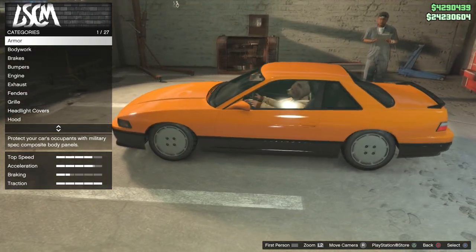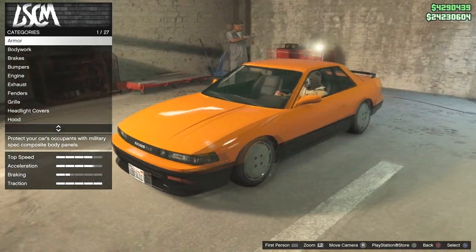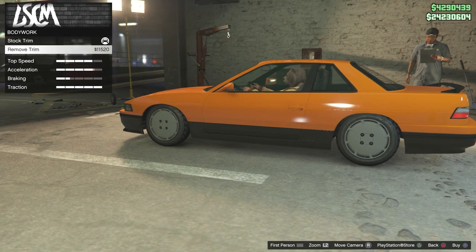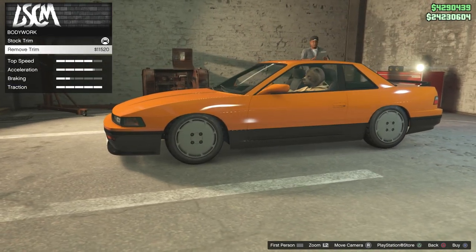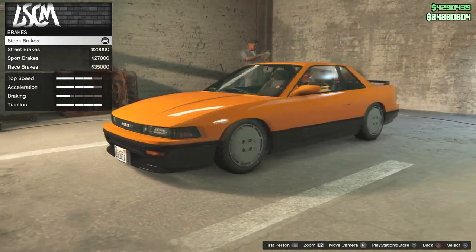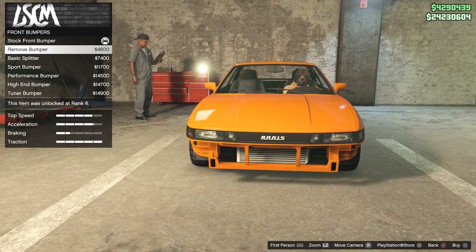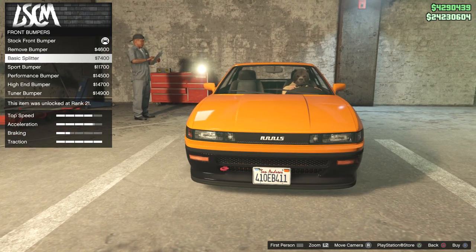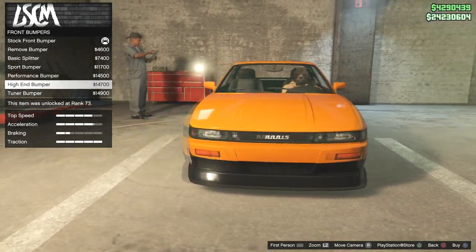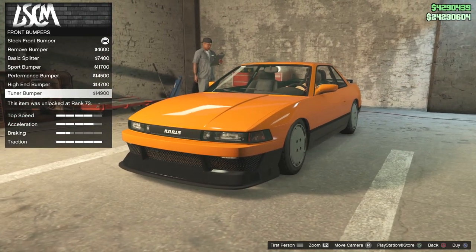We're in the garage now customizing the Remus — I'll call it the Remus after the Remus exhaust. Under bodywork, we have 'remove trim' which just shows the trim. Moving to front bumper: there's a remove option, a basic clean bumper, a performance bumper, and a tuner bumper — I'm really liking that tuner bumper.